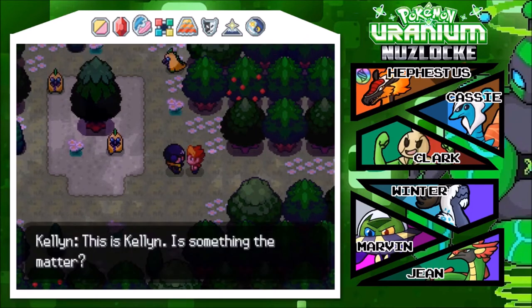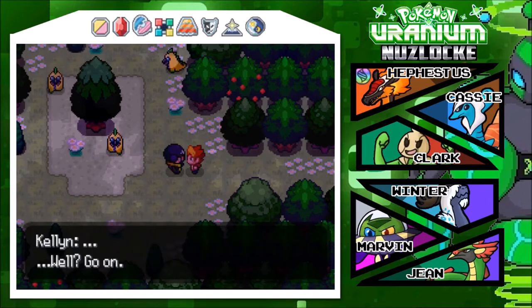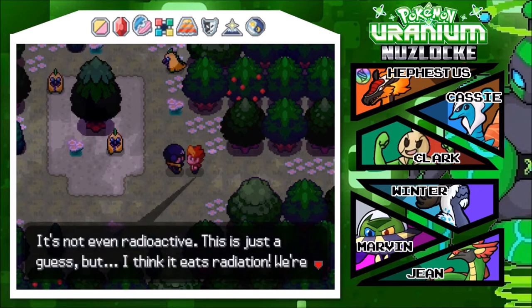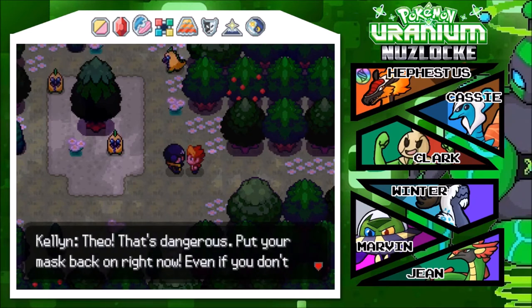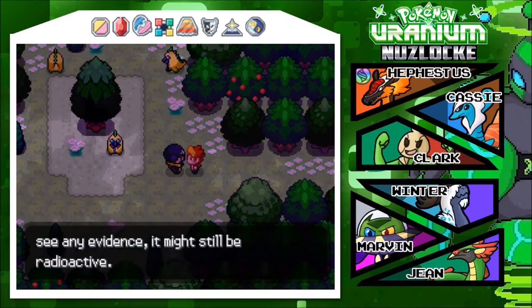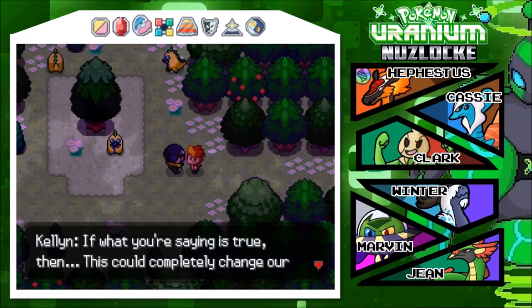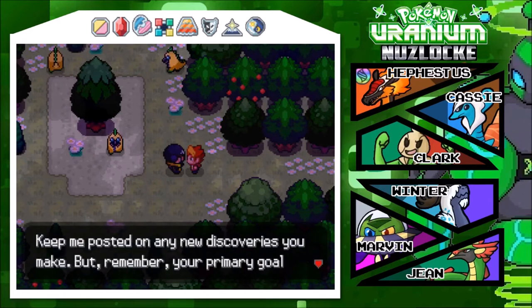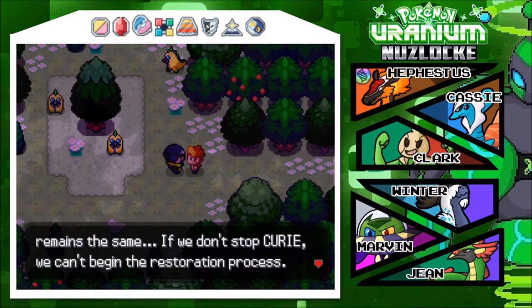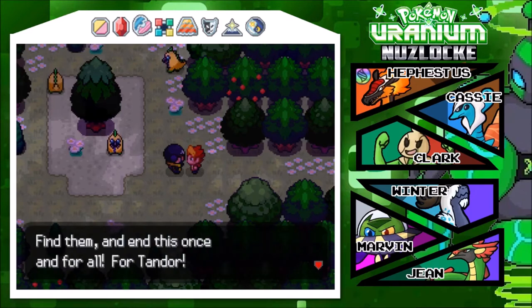It's incredible Inferno - we gotta tell Kellen about this! Kellen: something the matter? No, but we've discovered something amazing. There's a pokemon - a new kind - it's nuclear type but it isn't hostile, it's not even radioactive. I think it eats radiation. We're in an area inside the hazard zone that's completely clean - I don't even need my mask. Kellen: Theo that's dangerous, put your mask back on. It's radiation free - we checked with the geiger counter. If that's true, this could completely change our strategy. Keep me posted, but remember - your primary goal is to stop Curie. The power plant is due north - find them and end this once and for all for Tandor!